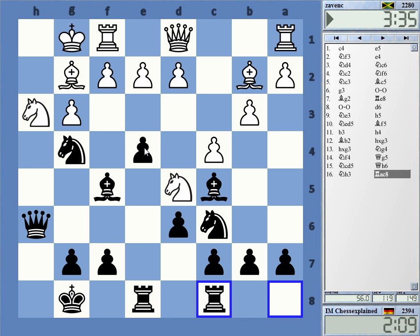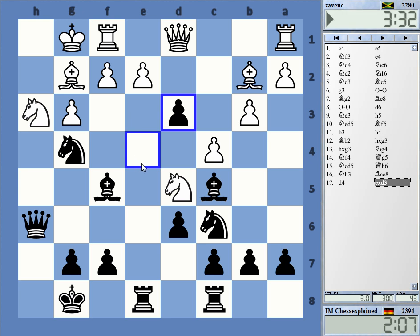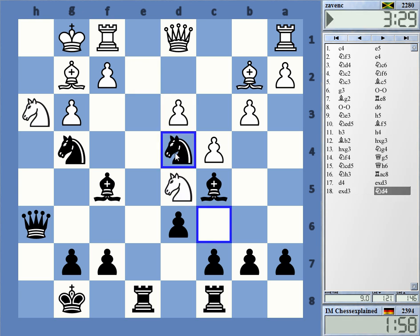Yeah okay, if I would have played e5 it just would have gone back. Yeah, this is actually something that I don't mind — e4 looks annoying. Let's do this, threatening Knight e2. Yeah, it's hard to see him not taking this — you always want a playable move.